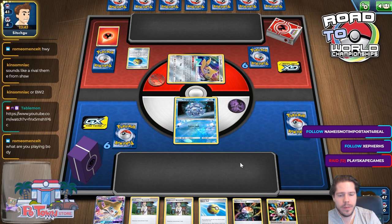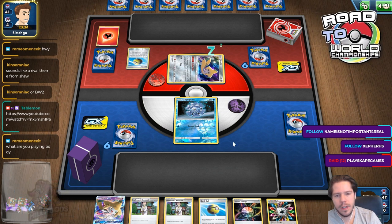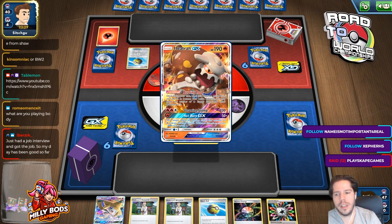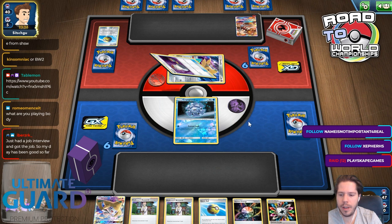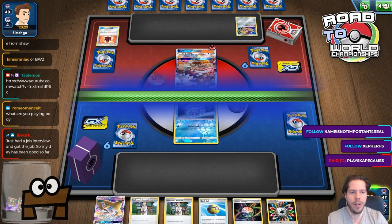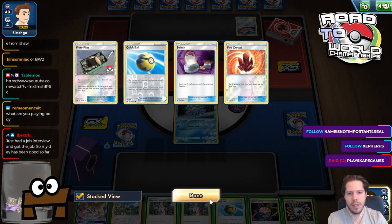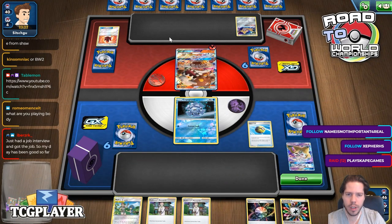Alright, so with this hand I should definitely power up Mew3 and research. I could frozen lock but I don't think I need to. Key trend — okay, so it might not be Mew3. I mean, Baby Blacephalon might actually simply be Abilities ART. You just had a job interview and you got the job — congratulations! That's really really cool, I'm very happy for you. Alright, so my opponent decided to retreat, which must mean they have Welder in hand — they're holding the Welder.